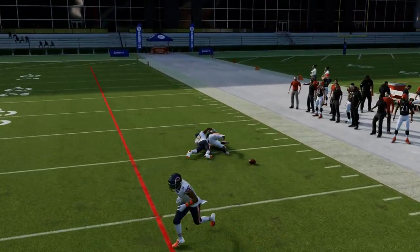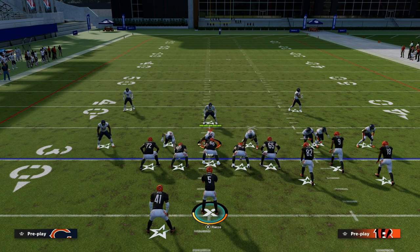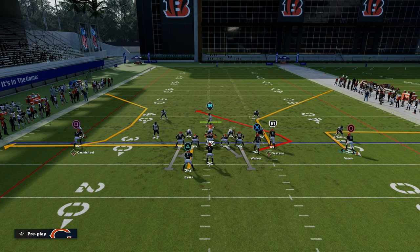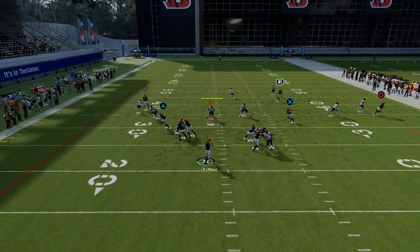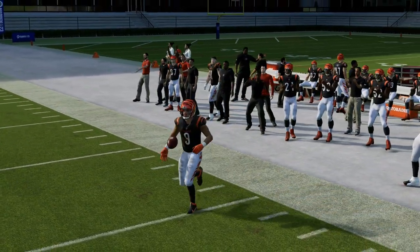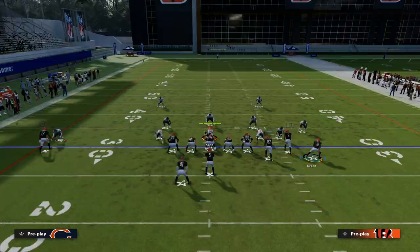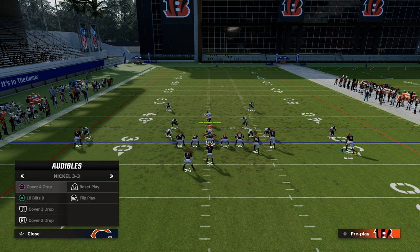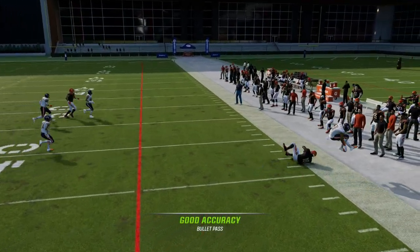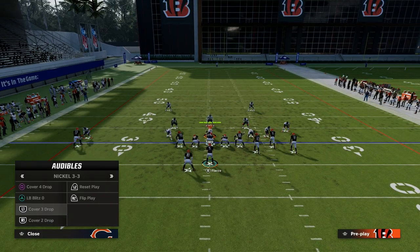And you can throw that to the sideline. This is a really versatile concept that just spaces the field really well on both sidelines. If you can free form well — get that out route to the sideline — that's a really, really good play against cover two. It's also good against match coverage because match coverage is going to basically turn into cover two. Here's a traditional cover two — I can throw that out route, but if that corner sits on the out route, then what you want to do is throw the corner route.